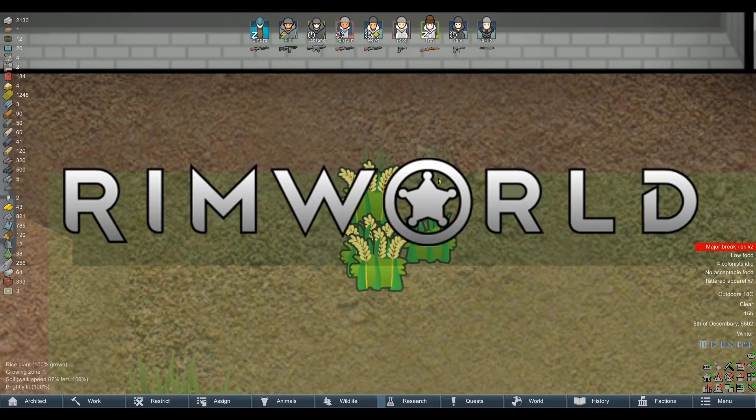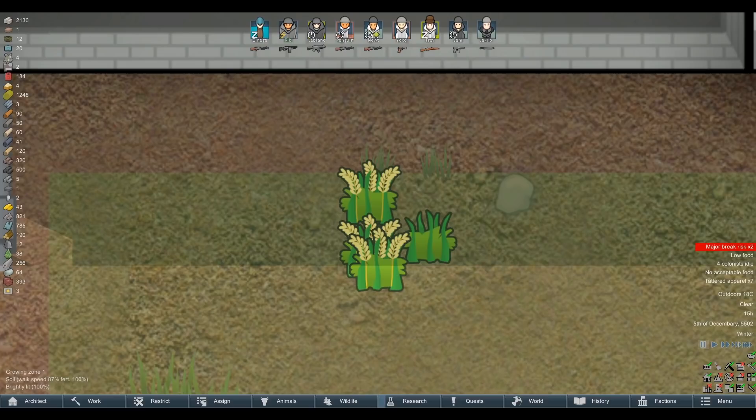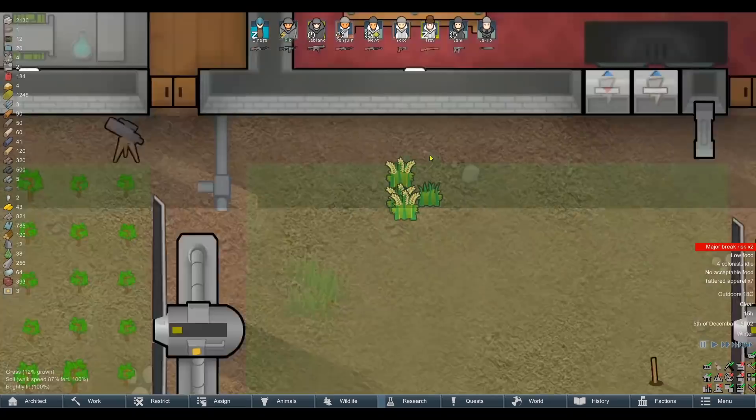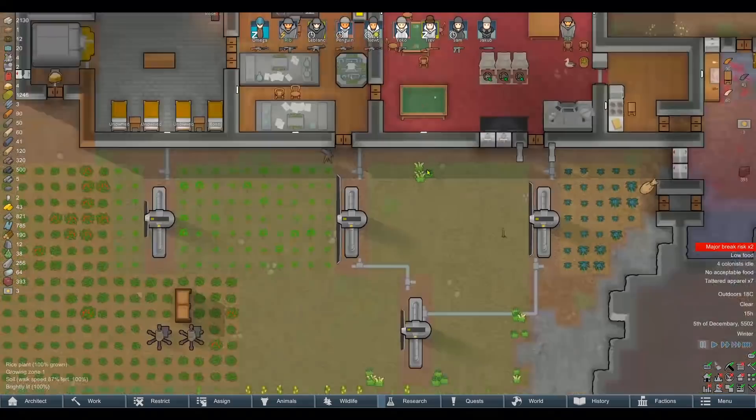Welcome everybody to RimWorld. I've tried to do this intro about five times and messed it up every single time, so I'm just gonna say: look at my rice. Look upon this rice, the finest rice you're ever gonna see in RimWorld, because yesterday on the Steam Workshop the Vanilla Expanded author released a new mod called Vanilla Textures Expanded.